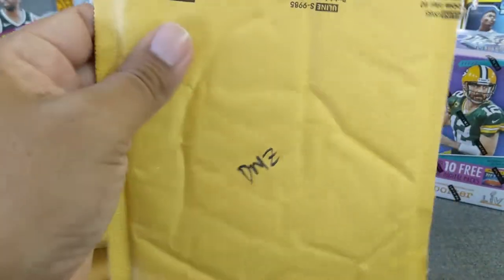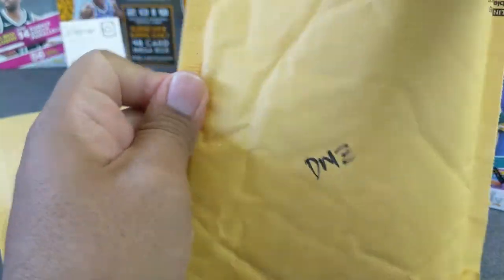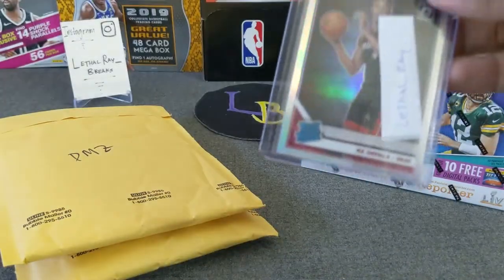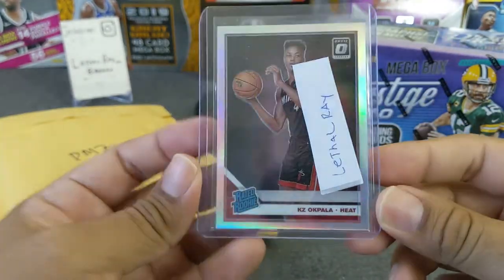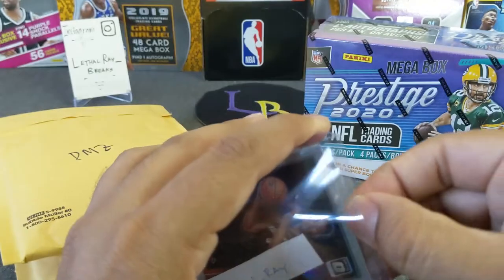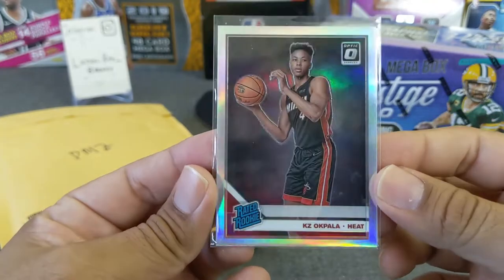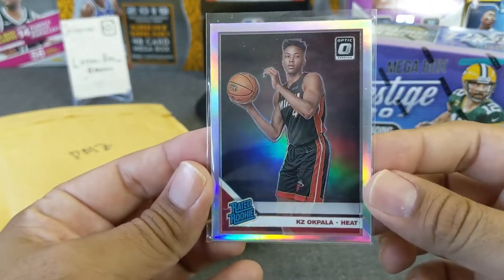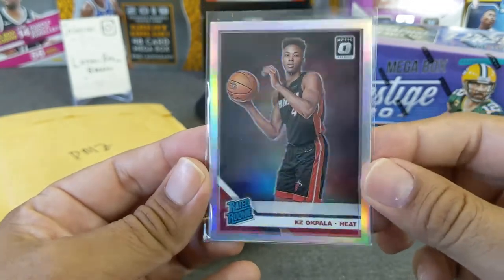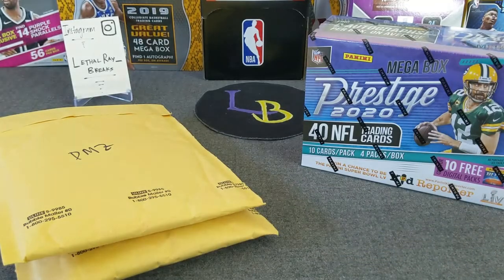Now we got DMZ — Mr. DMZ, the one and only, the GOAT. This is a Luka — he was doing a RAS pick-a-package, and this is the best card I pulled. We were going for the Luka Prism PSA 10 he was giving away — well, not giving away, it was like $50 a spot and then you just pick one of the packages. I ended up picking a KZ Okpala holo. Not the best, but at least it's a rookie holo.